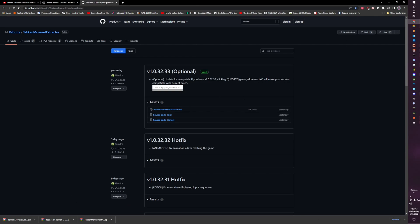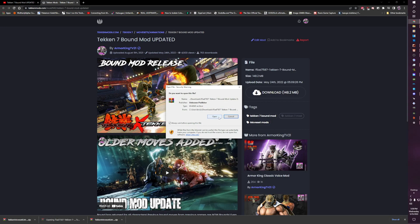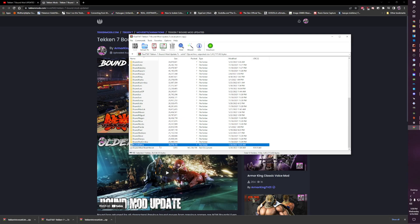After you do that, you're going to close this tab and then download and install this. You're going to open up your Tekken bound mod folder. These are all of the bound moves and everything — these are all of the bound folders and the readme. Please be sure to read the readme; it is very important and imperative that you do it. It goes over all of the character changes and all the bound moves for your character.